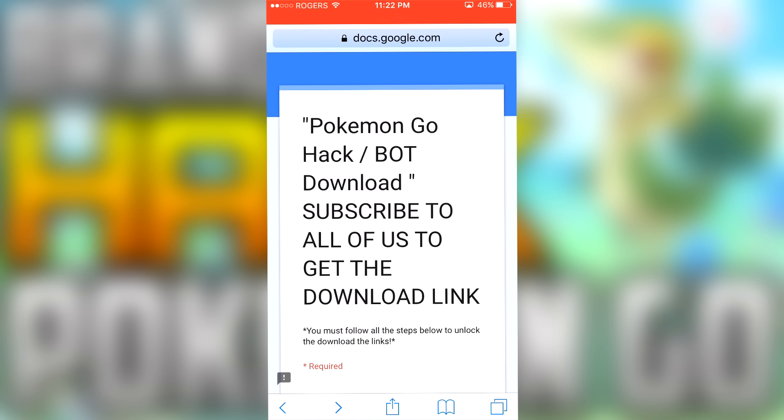Anyways, let's get into the hack. What you guys want to do is click the link at the top of the description. It'll be titled something like 'Pokemon Go hack download link.' It's going to be the first or second line in the description.